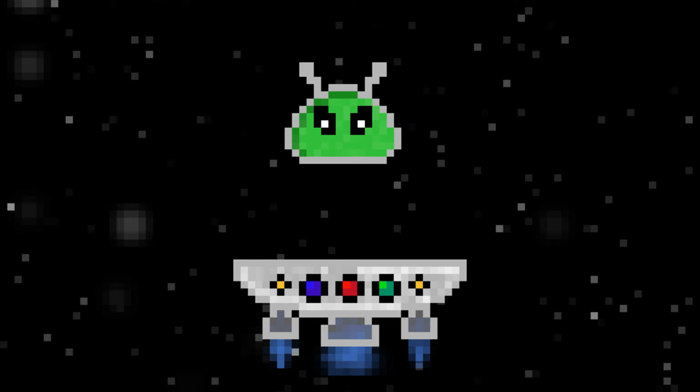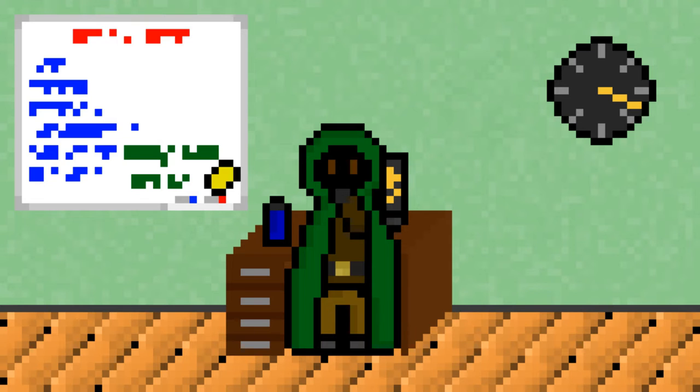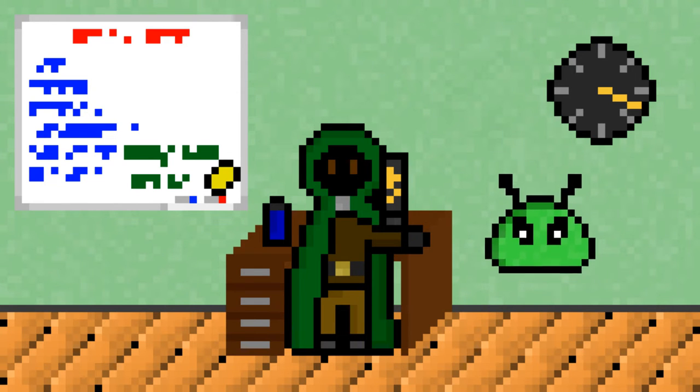Why did I decide to place this game in space? I guess it's because of the platform — since it was moving I thought that it could be a UFO, and then the character would be an alien, and then space is the obvious place to put them in. And why is the character a slime? That has two reasons: first of all, slimes are really easy to animate — you only need to squeeze and stretch them.